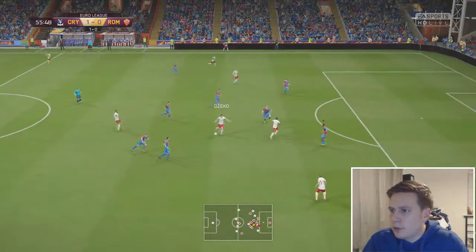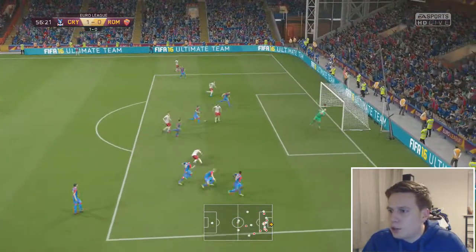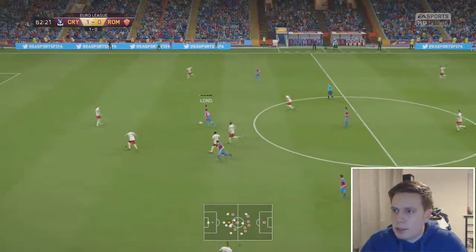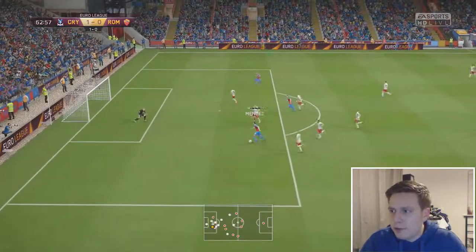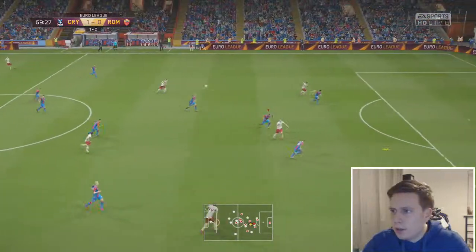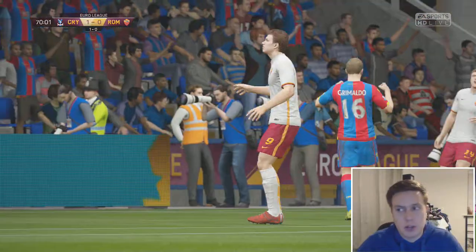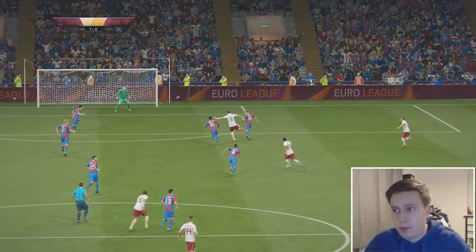Roma coming forward, looking to get themselves back in this tie. There's a chance - he's turned our man into the box. Good shot, good save from Butland. Mendes has won it back in the middle. Here's Shane Long. Mendes continues his run - can he make it two on his favoured left foot? Mendes - off the bar, so unlucky. Played over the top, it's a real good ball for Dzeko. Good hit, one touch to bring it down, knew exactly where the goal was. Good effort, just wide.